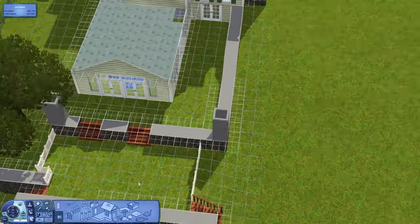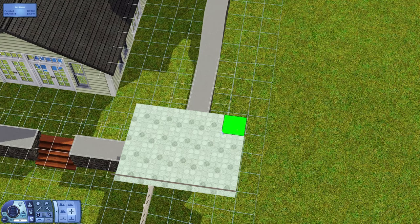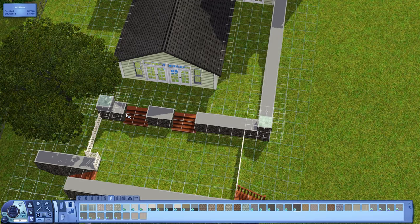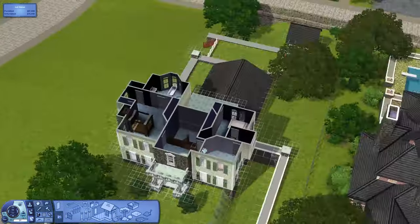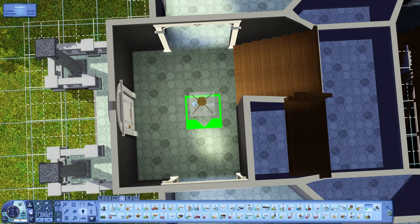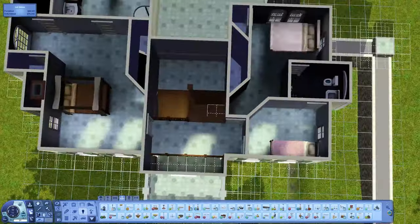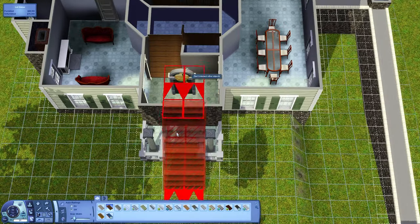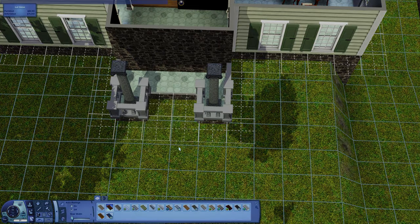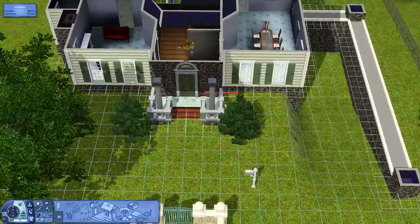I added a white picket fence that creates the little garden area, which is very nice. I also added little details to the retaining wall in the upper area to make it look nice. Believe it or not, we haven't even begun any furnishing and we're already nearly 21 minutes into this video — that's why this house took so long to finish.